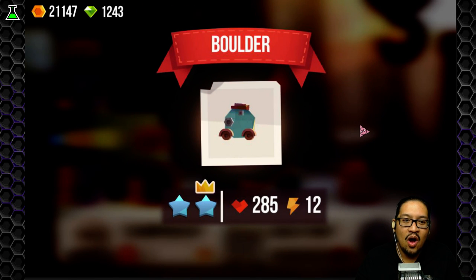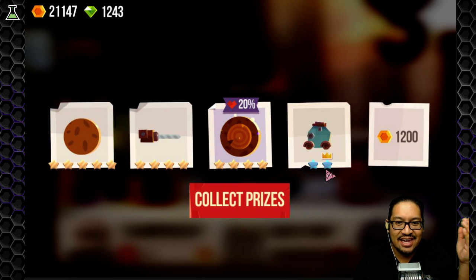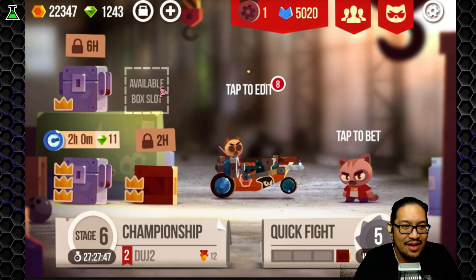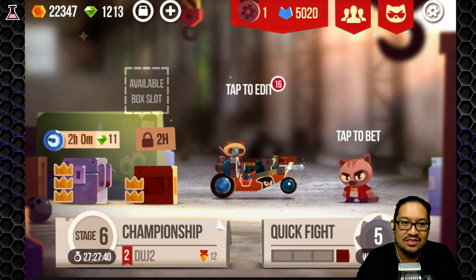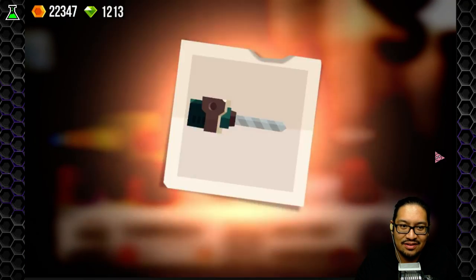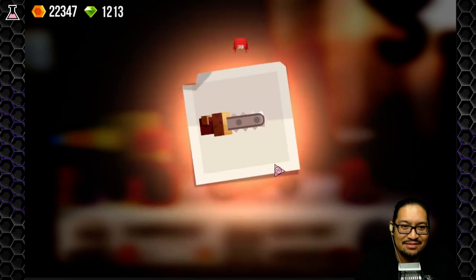Okay, a regular box with one crown. Scooter — plus 20 to surfer. Boulder. Is this my crown one, my special one? I don't know what the crown means. That's it? It looks like the one with three crowns is going to give me something really good. Let's try this one now — this is a super box with one crown on it. Stinger. Drill with a crown — I don't know what that means, maybe it's a lower cost.